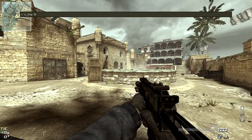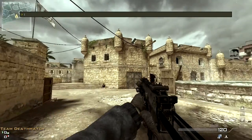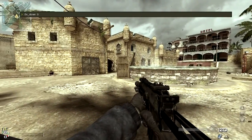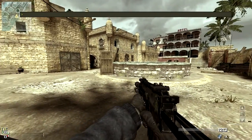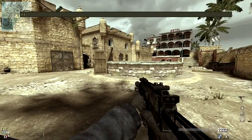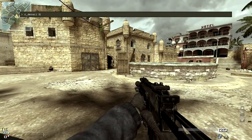First of all, r_fog 0 — this one removes fog, simple as that. Second one is effects_drawstate 0, which is going to remove all the effects. I think this one also removes smoke and things like that, but it also removes the flares from tactical insertions, so that kind of sucks.